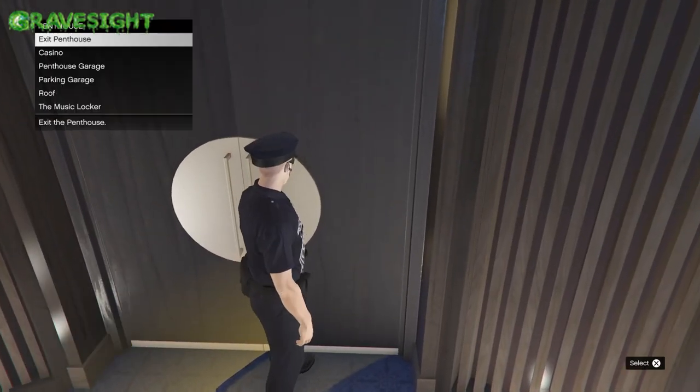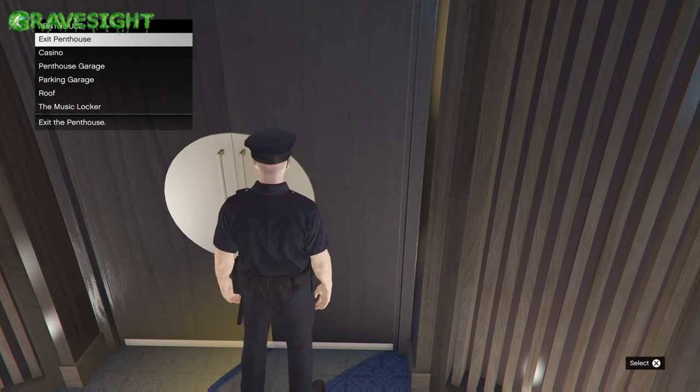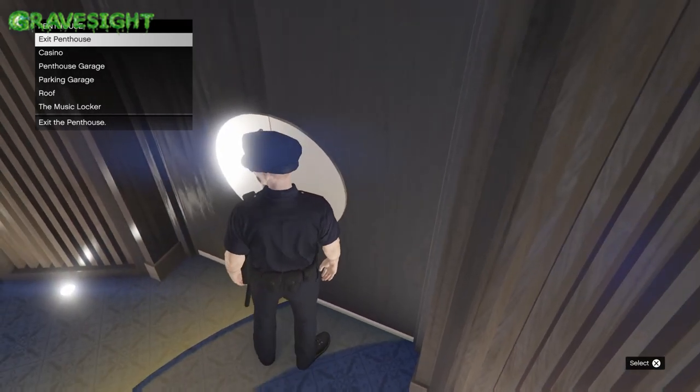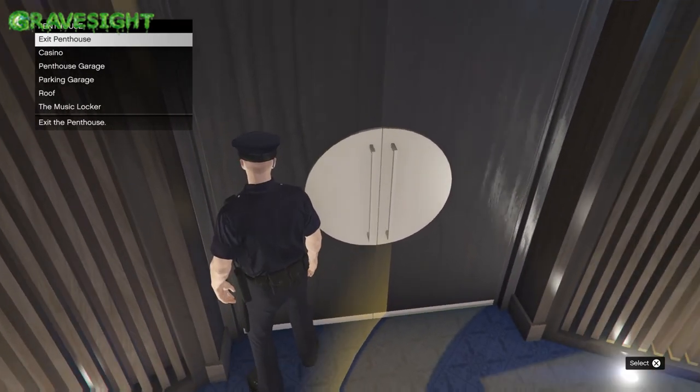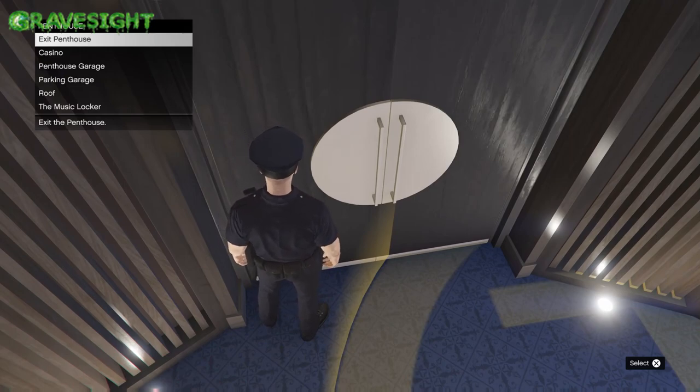What we're gonna do is walk up against the door and stand inside of the yellow circle. Now if you guys are standing here and it just happens to be in the options that you don't have the ability of choosing Music Locker, just step out of the circle off to the left real quick so that ability is available in the upper left hand corner options.